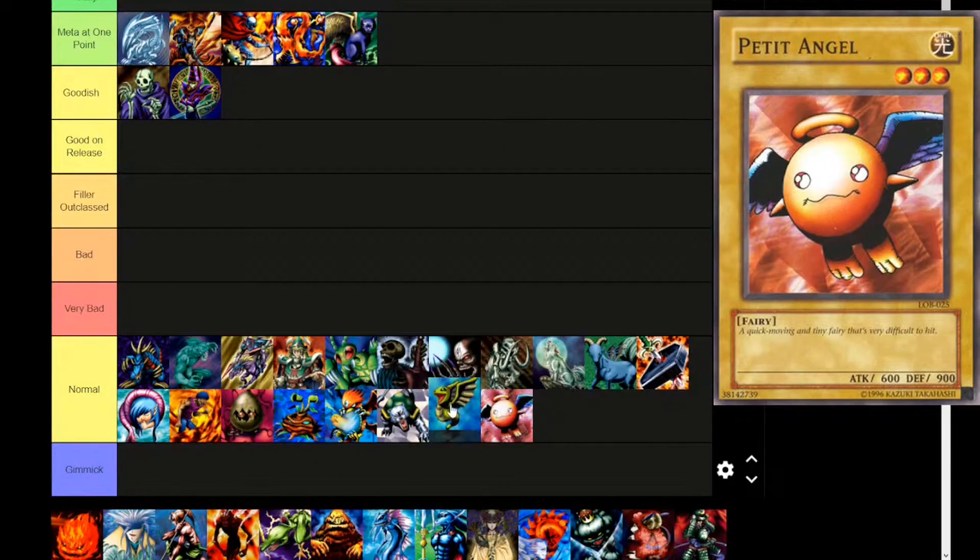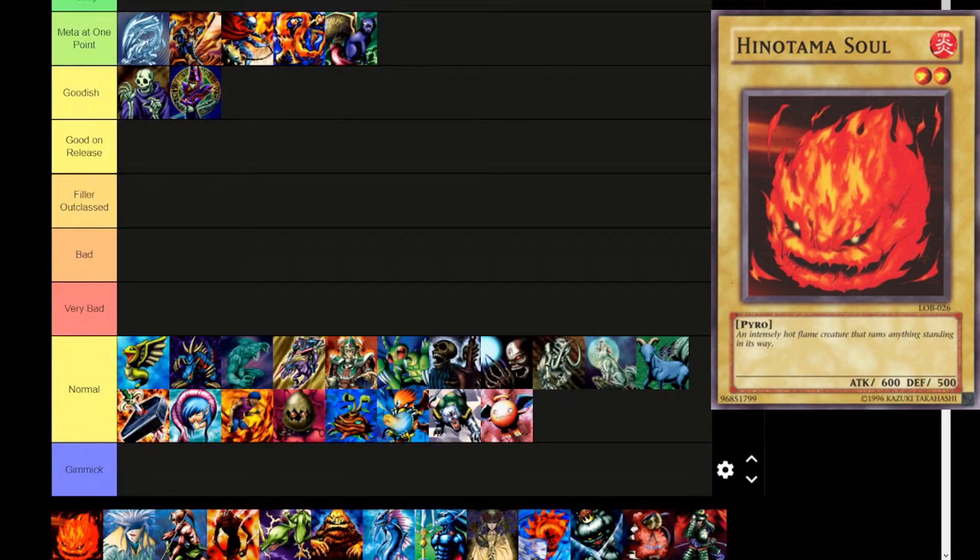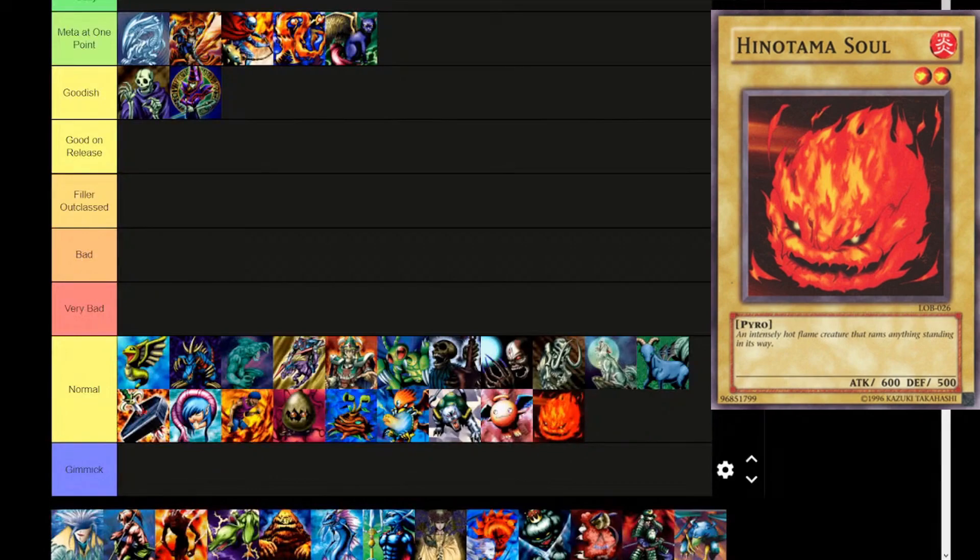Petite Dragon to good-ish — maybe all the way to Good on Release. Petite Dragon at the top of normal. There's a lot of talk about Petite Dragon. Next up, Hinotama Soul — level 2, pyro type. 'An intensely hot flame creature that rams anything standing in its way.' 600 attack, 500 defense. Pretty filler.